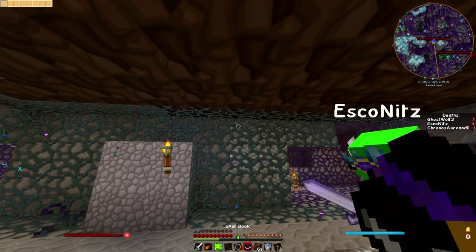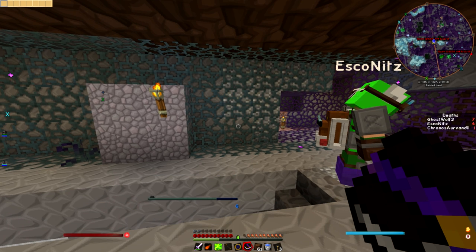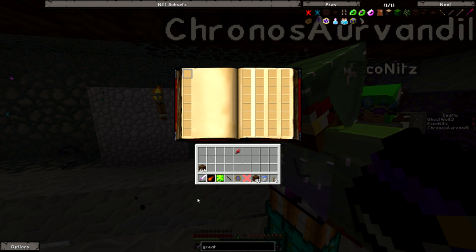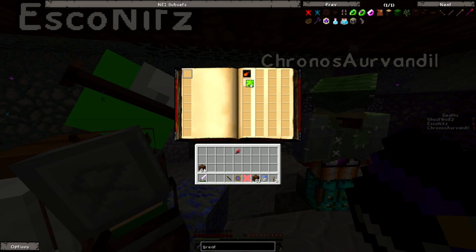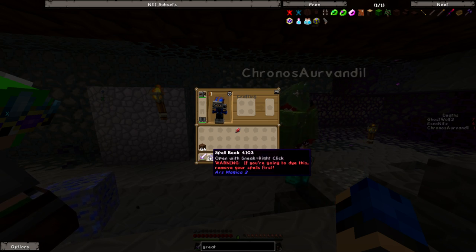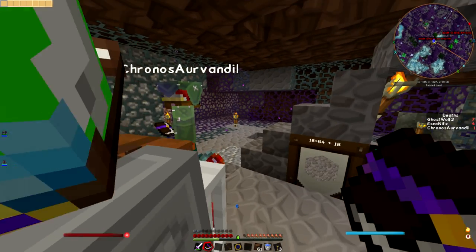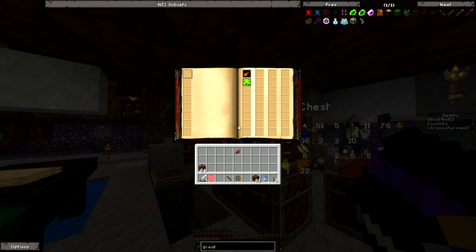What is it? It's a spell book — shift right click it. You can drag the spells I gave you into there and they only take up one slot. And Loki, here you go. How do I use it? Just like a normal spell — put it on your hot bar, put your spell in. If you want to switch between them, hold shift and then scroll. It's like a storage chest for spells.